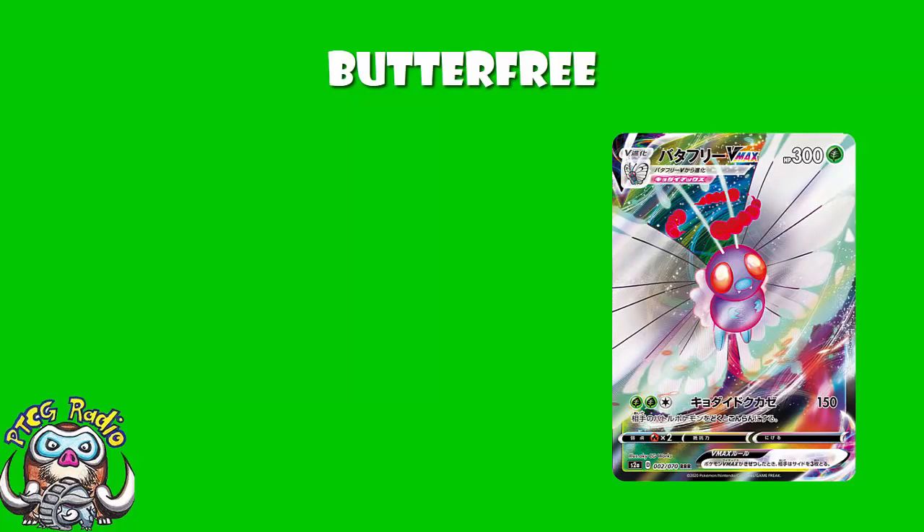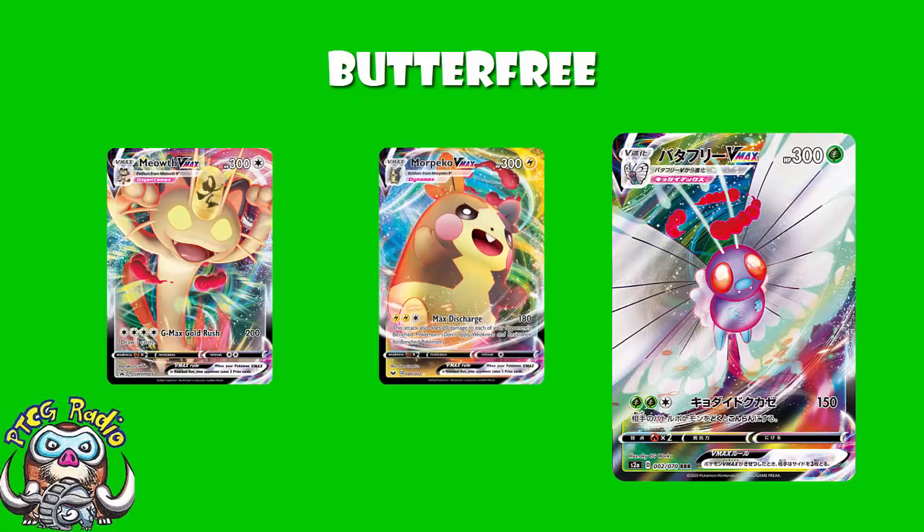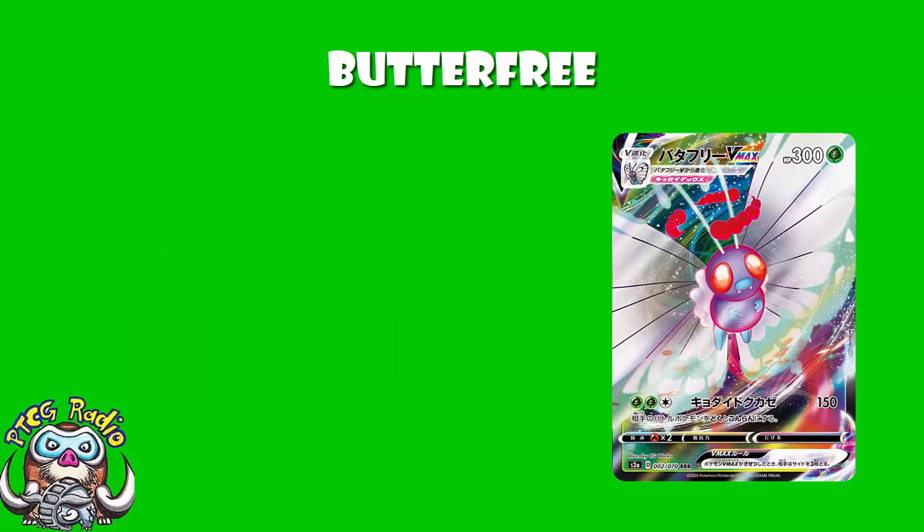What about Butterfree V Max? Can that help? Well, 300 HP is the joint lowest we've seen on a V Max, tied with Morpeko and Meowth. Not filling my heart with joy yet. It's still got the same terrible weakness to fire, but it does get free retreat. So we got something we like — bad weakness, low HP, but it's got free retreat and the art is adorable.